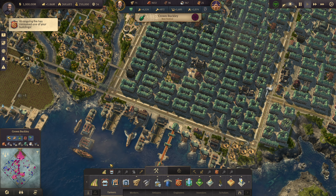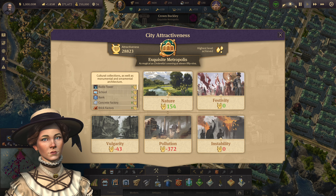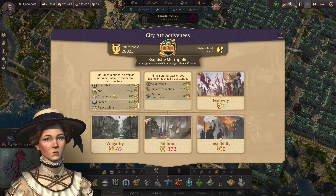Next is island attractiveness, which changes per island. If you click the attractiveness icon, it will show you a breakdown of your positives and negatives contributing to that attractiveness level. Clicking further into those numbers gives you an exact breakdown of where each point is being generated from, so you can address the negatives if you want to improve your score.